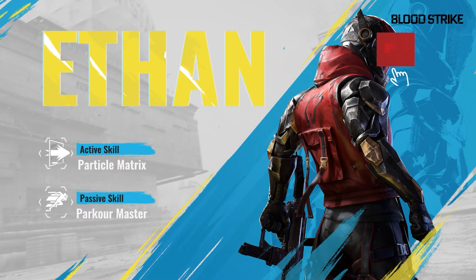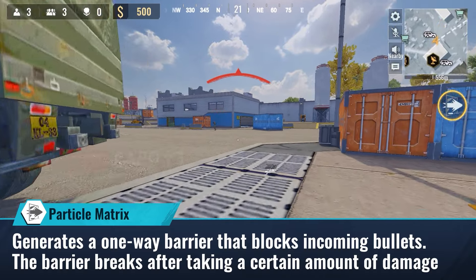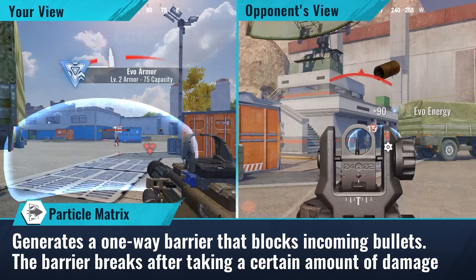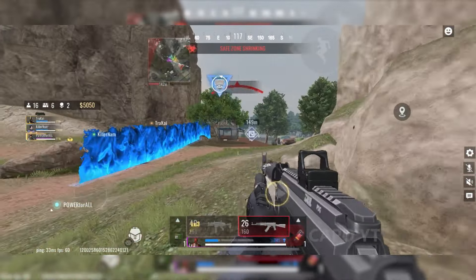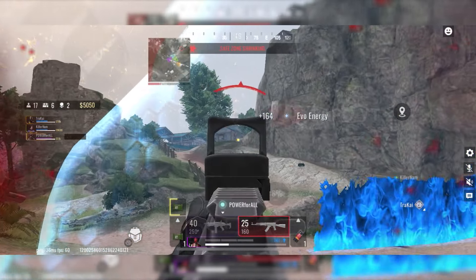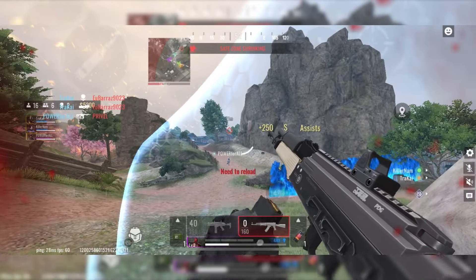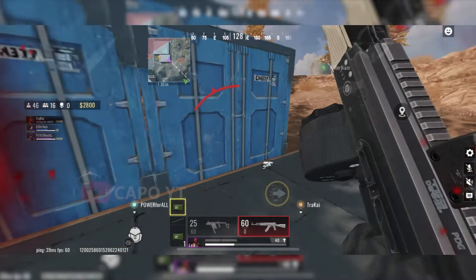Let's talk about the first striker on the list: Ethan. Ethan is a great choice if you like rushing into action quickly or if you rush without a careful plan. He is particularly effective in gunfights in open areas. To make the most of Ethan, it's best to engage enemies from medium to long ranges. However, in close range, Ethan's abilities may not be as helpful — his shield has 400 health points, making it less effective in one versus many situations.